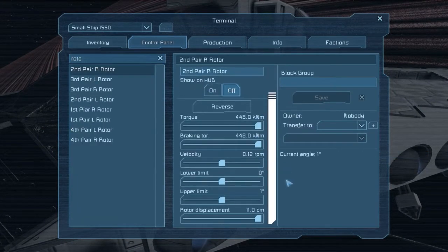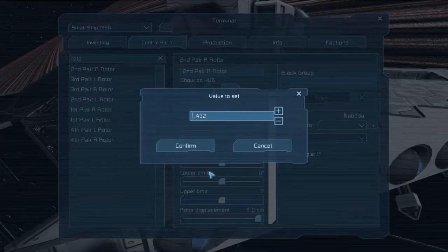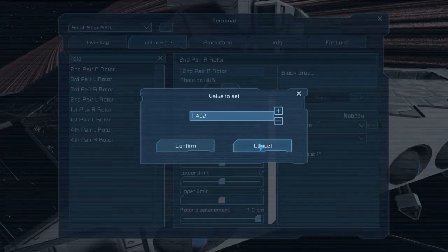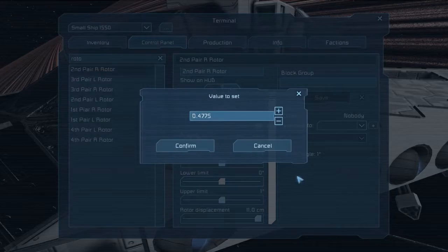We have the upper limit - that is the highest angle convergence - set to the degrees corresponding to 100 meters. The lower limit is set to the degrees corresponding to 300 meters. And then we have the rotor velocity set so that in one second the angle adjusts from the upper limit to the 200 meter convergence degree.